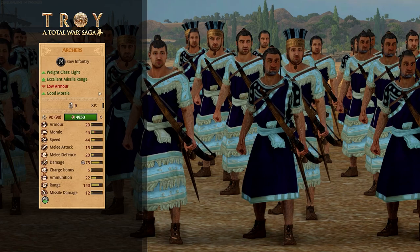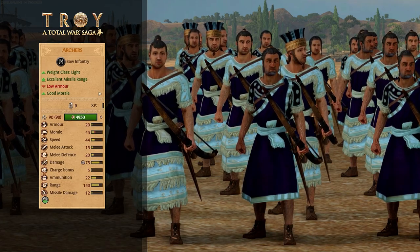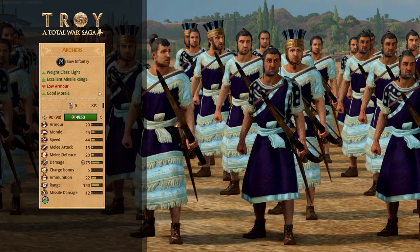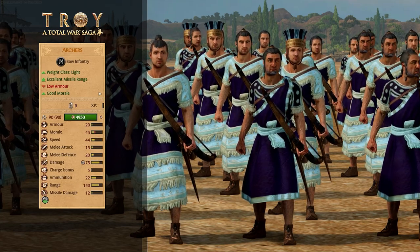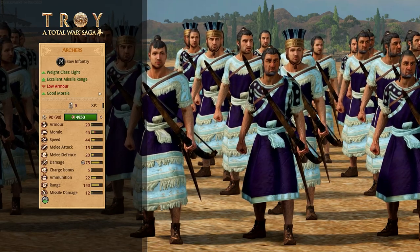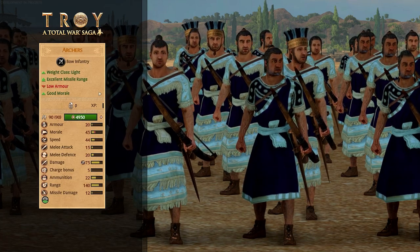Now to the only light unit in Hector's army in this demo: Archers. They are what you might expect — pretty rubbish in the melee, all about that ranged attack of course. Got some decent range on them at 140, not great missile damage, but nothing really to compare it to in terms of archers — only javelins, which are of course very different. So it did give Hector the advantage in this battle because he had the extra range option whereas Achilles only had the javelins.